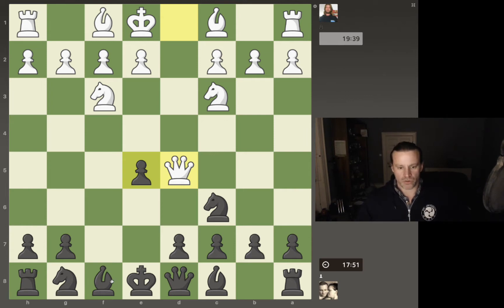So one thing I could do — I could bring the bishop out, but that will then block off my d-pawn. I'd like to develop the d-pawn at some point so that my light-squared bishop can get off the back rank. So maybe the best move is just to push to d6. The pawn is then defending the e5 pawn. I think that's okay.